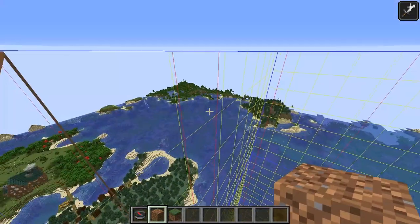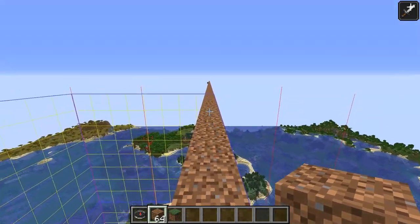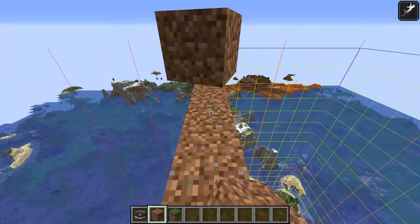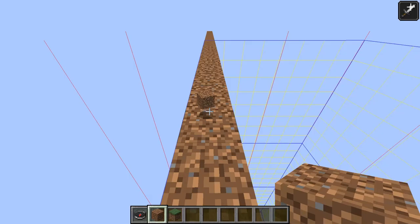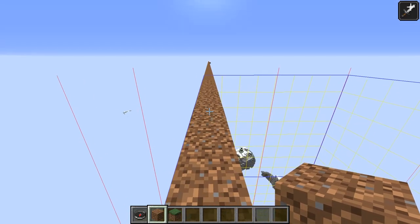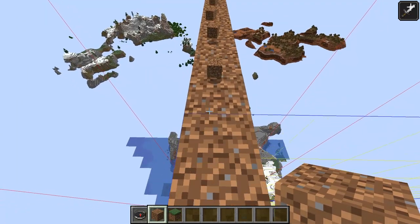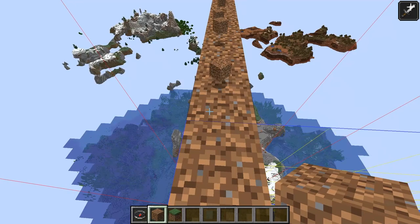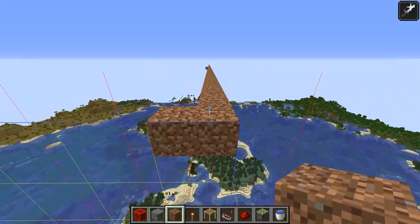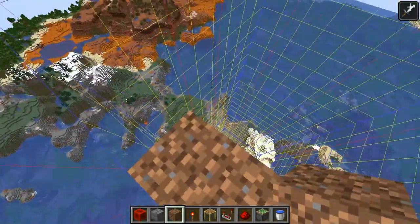Once you reach the border of your sixth chunk, put a marker and build out another six chunks. From there, grab a stack of items and begin walking back towards your spawn point while throwing them. Once you reach that point, go all the way back to your center spawn point, throw an item on the ground, and set your render distance to two. After five minutes, that item will despawn. Now it's safe to turn your render distance back up and head back out to where you threw the items. Somewhere between the sixth and twelfth chunks, items will start to reappear — this indicates the edge of your entity-processing spawn chunks. Place a marker there, then build four chunks out past this point. This is where you'll start building.